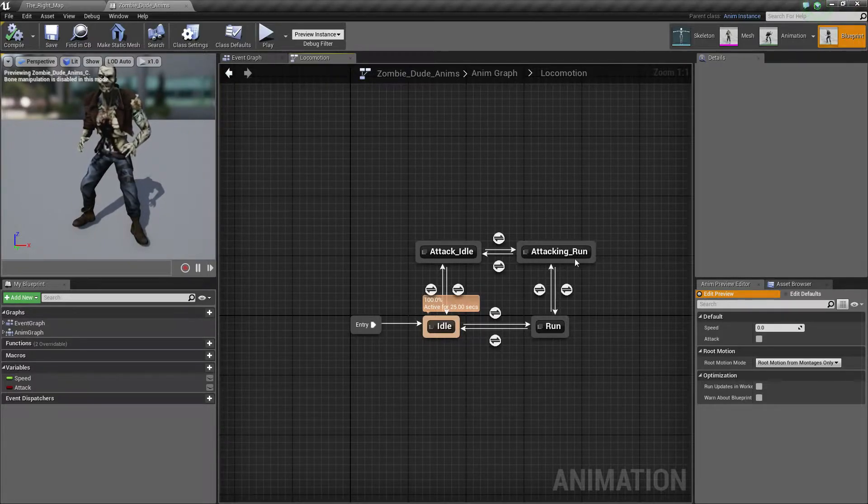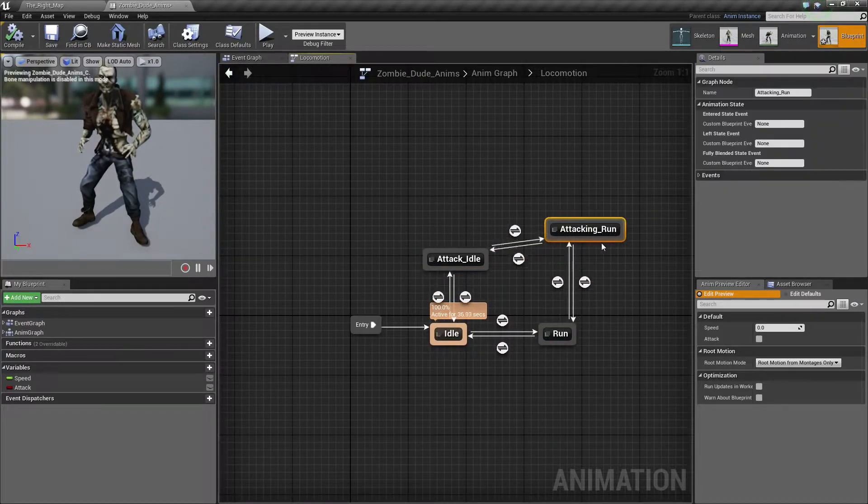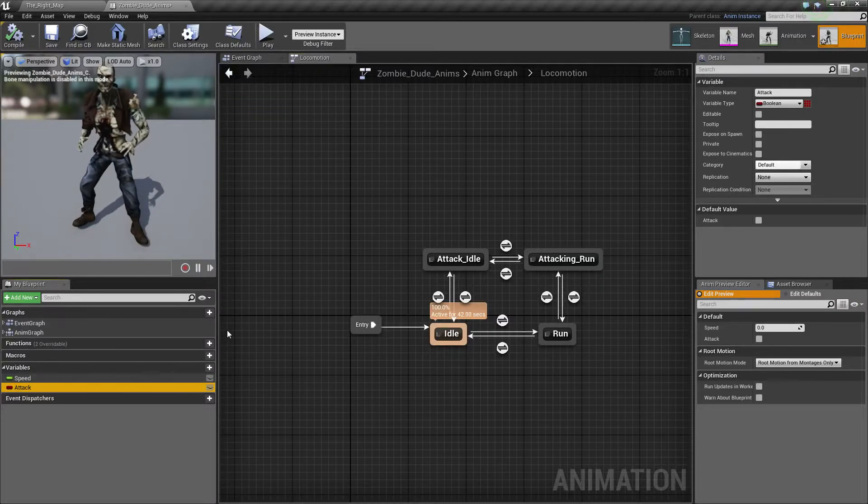Shouldn't be too difficult to find. Anyway, you need to have all of this set up the way I do, or at least somewhat close to it. The locations don't really matter — it's just the mechanics and coding behind it. We need to have that set up, and of course you need to have this attack variable.